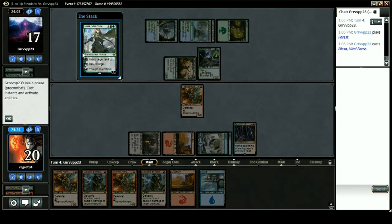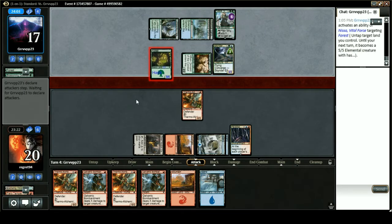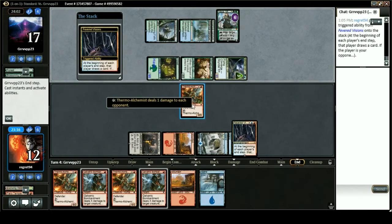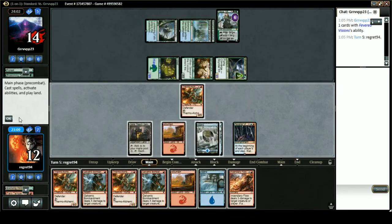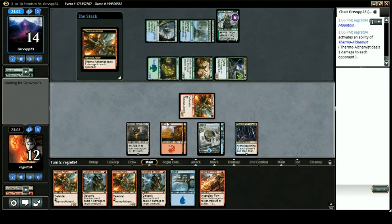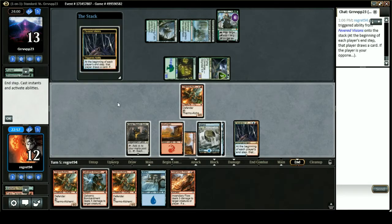Nissas a Vital Force — okay. Let's see what this is; it probably goes to untap. Wow, this is really really aggro. No blocks. End step I'll ping — no, let's just go to face. Mountain, tap Thermo-Alchemist, then Galvanic Bombardment. Why did it go to end step? I'm sorry.